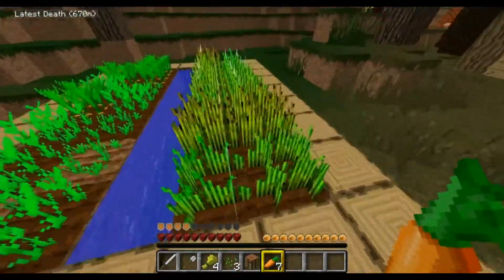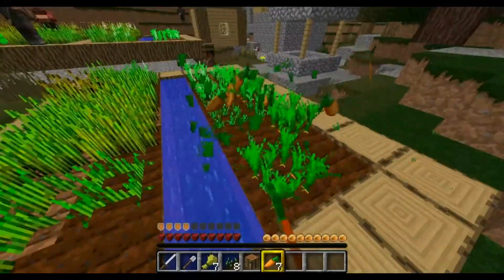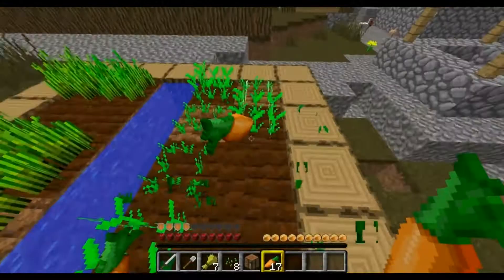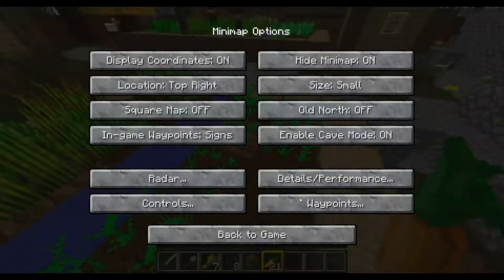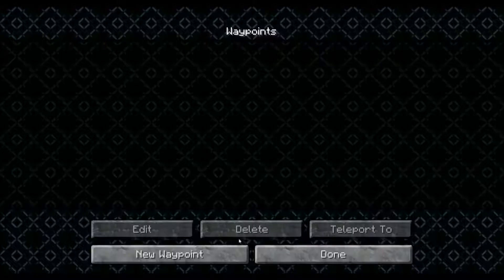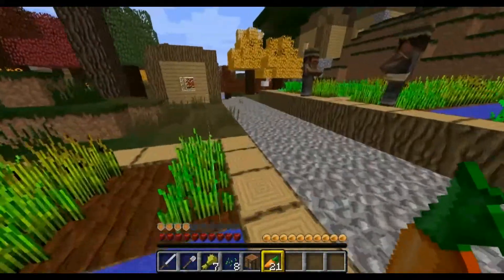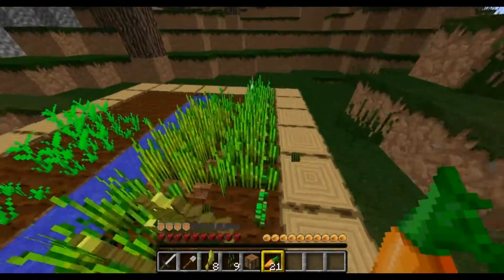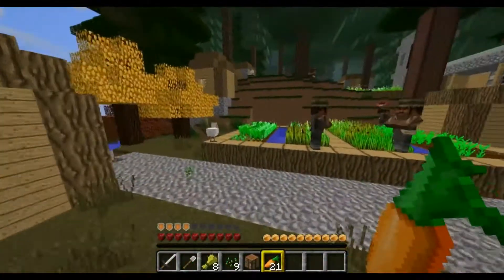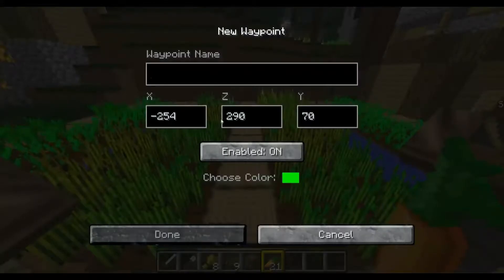Do we want to make this our home base, or do we just want to keep in touch with these guys? Let's see if we set waypoints. Hit M, then hit waypoints, new waypoint. I'll just call it 'Village.' I'm going to do the same, actually.